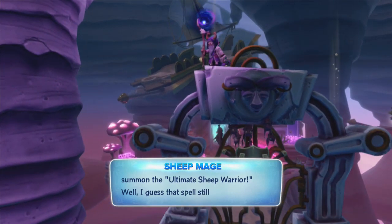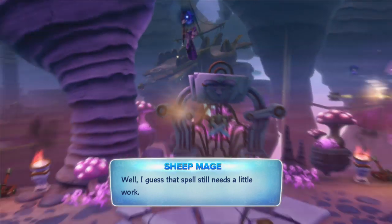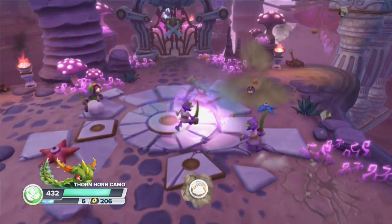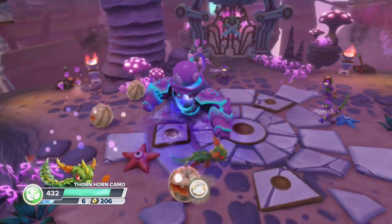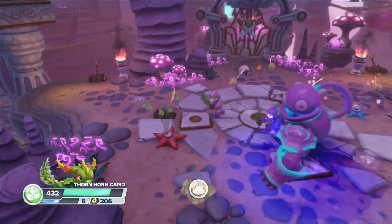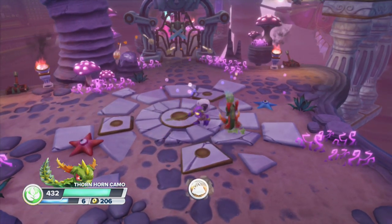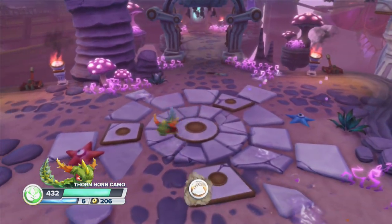Should we fight the Sheep Mage in this Skylanders 101? I think this is still like halfway through the level, so it'll just be like a little mini. Here we go - let's get some melons out. The melons are good for this kind of stuff when you're surrounded by dudes, because it just goes in every direction. That's kind of why I like the melon path.